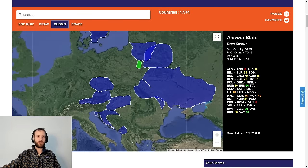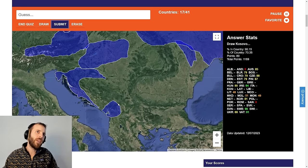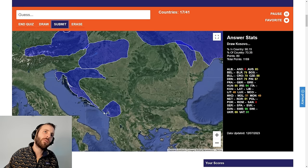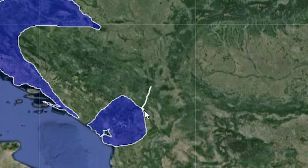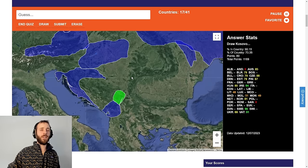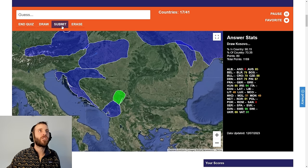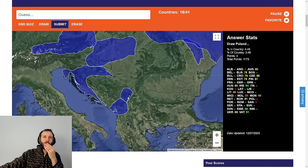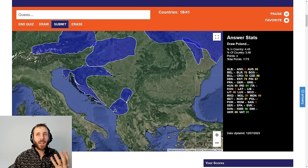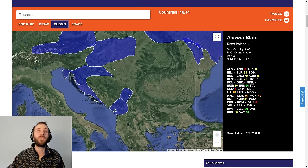Kosovo next. Some of you will comment saying it's not a country — I have no comment. Does it border Montenegro? I think it might do. I can see where I've gone wrong with Montenegro now. Kosovo — I really don't know, man. This is going to be the worst. Let's check it. Four. Awful. It's given me an actual point system here — 1,173 is my score.